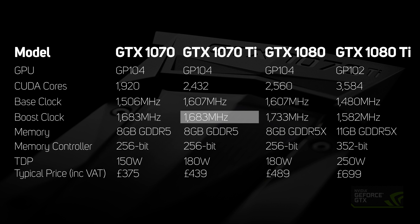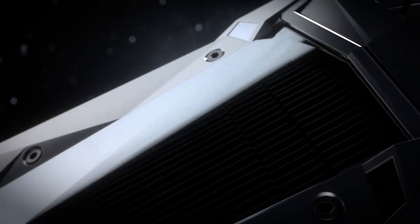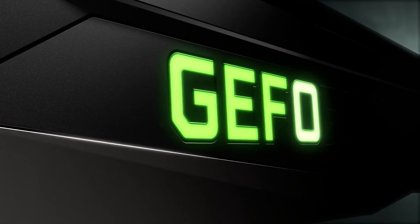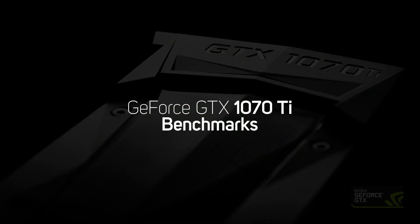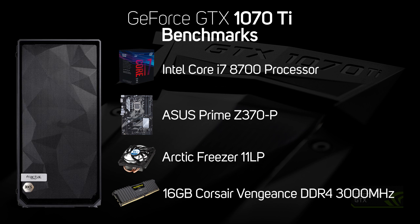Like the 1070 and 1080 cards, the new 1070 Ti has 8GB of memory. With many 1070 Ti cards available at £439, we put the new card through its paces versus the similarly priced Vega 56, plus a variety of other graphics cards. All the cards were tested in one of our 3XS gaming PCs, which you can see the full spec of on screen now.